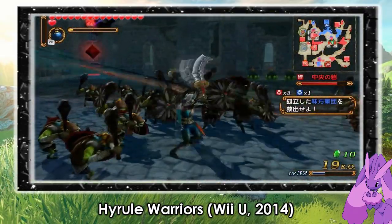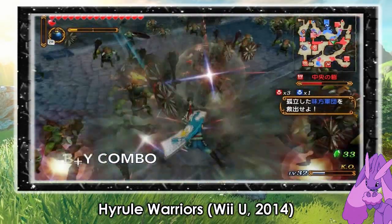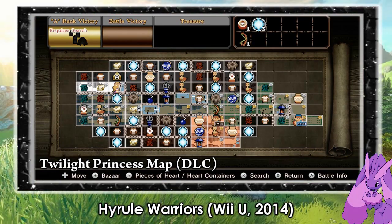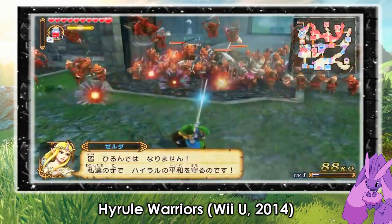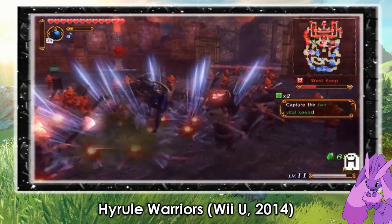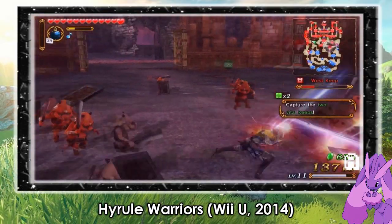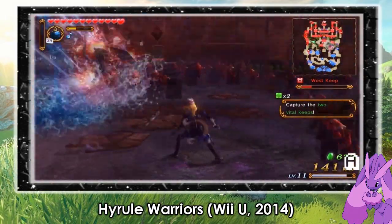To unlock them, you need to do special missions in the game using any of the special maps, which include the Master Quest Map, Twilight Map, and Terminal Map. You can beat the main story but you won't unlock them unless you do this. The missions are fun and challenging. I remember one mission where you had a certain number of minutes to kill a certain number of enemies in order to unlock one of the characters.